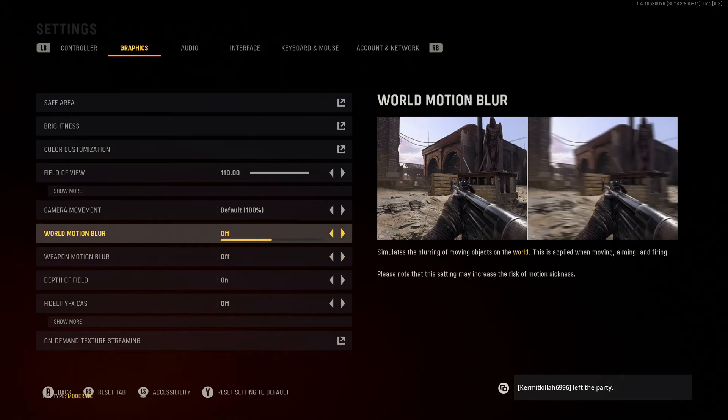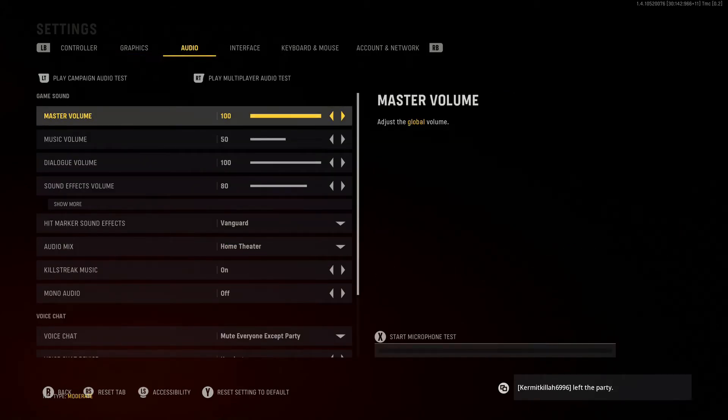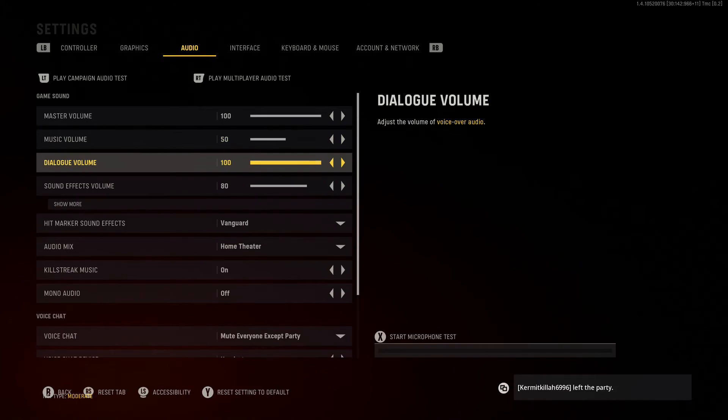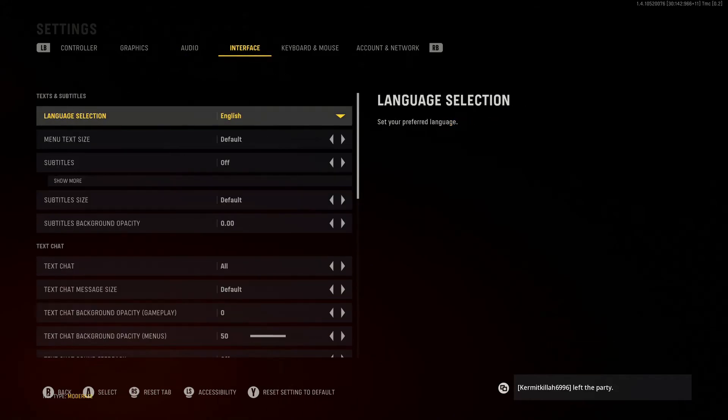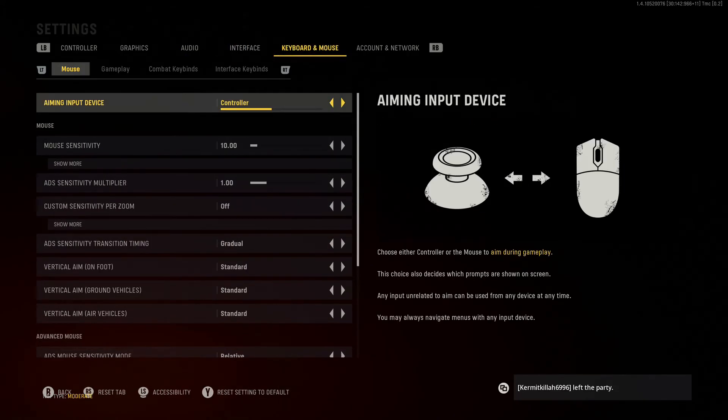Audio: master volume is at 100 so I can hear footsteps both far away and up close so I know where players are. Music volume is at 50, dialogue volume is 100, and sound effects volume is at 80 — that's because I have a loud headset, so I can still hear footsteps clearly.